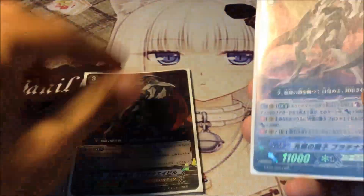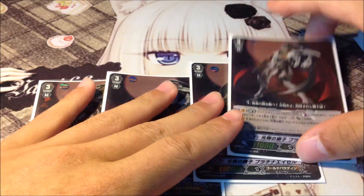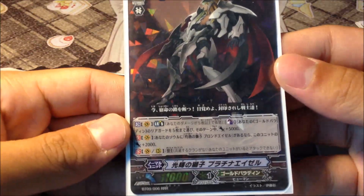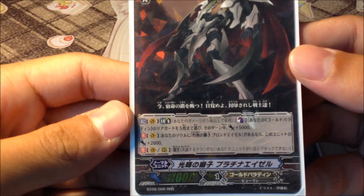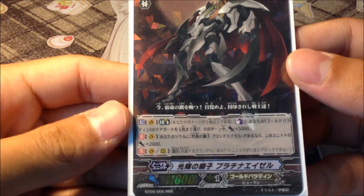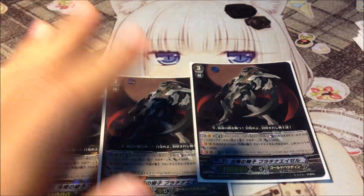The first great choice to play is 4 Platinal Ezo. Basically he is the cross ride of Ezo. His first ability is Limit Break 5, called Ultimate Break. You have to Counter Blast 3 for this ability.